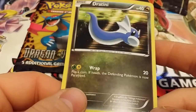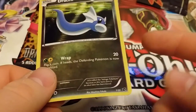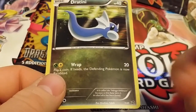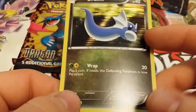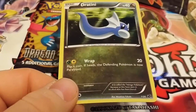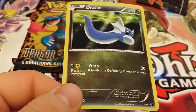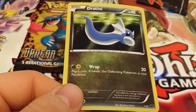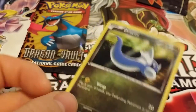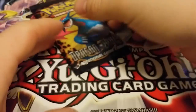And Dratini, so I'm guessing there's no set rare — you just get 5 random cards from the set. I got Dragonite, which is more of the rare type, in the last pack, and Dratini in this one with Haxorus. Wrap for 20, flip a coin, if heads the defending Pokemon is now paralyzed. It is called the mirage Pokemon because so few have seen it — its shed skin has been found. I remember that being a thing in the old Pokemon games, same with Lapras — Lapras was always ridiculous to get.